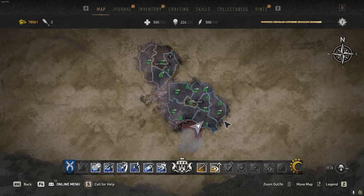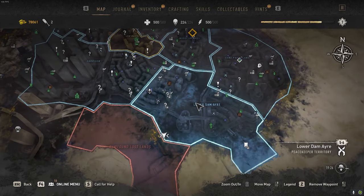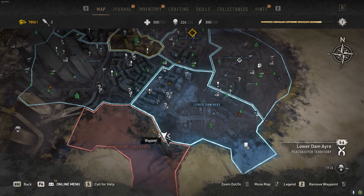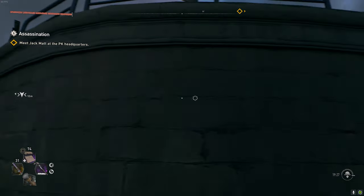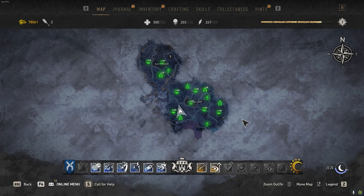The fourth duck is located to the southeast of the Central Loop City, in the southwest corner of the Lower Dam Air District. This is the surrounding area right next to that big dam, and here is that fourth black duck.